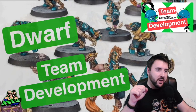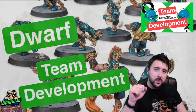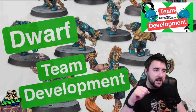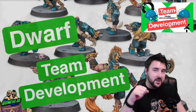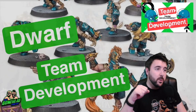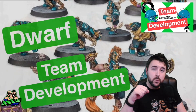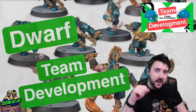Hey everybody, Ben here from the Bonehead Podcast and welcome to Dwarf Team Development. We are looking at all the teams in Blood Bowl 2020, whether they are in the rulebook or in the Teams of Legend PDF. We've done starting rosters for leagues, we've done tournament rosters, now we are going to look at skills for each of the players, thinking about league, thinking about what skills, what order, on what player is going to help your team, and today we are looking at Dwarfs.